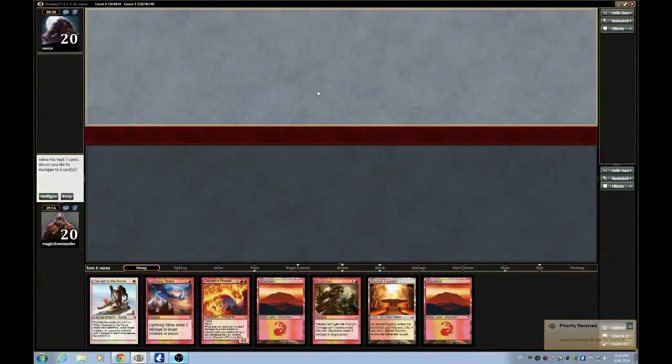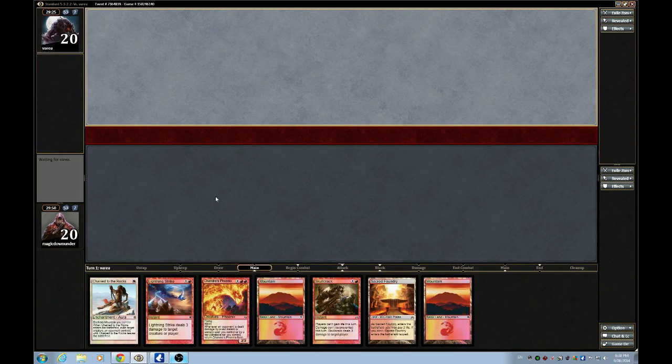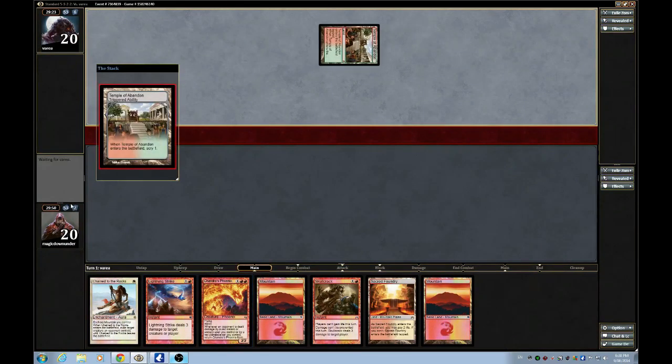This is round two of the elimination event and I lost the die roll. I'm going to keep this hand because it's basically perfect. I have Fret and powerful removal spells. If he's playing John Walker's, then the Chain Rocks is going to be horrible.